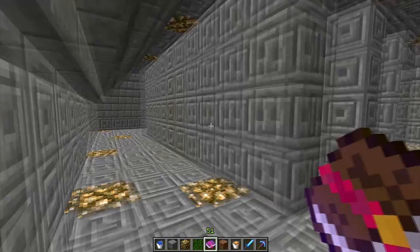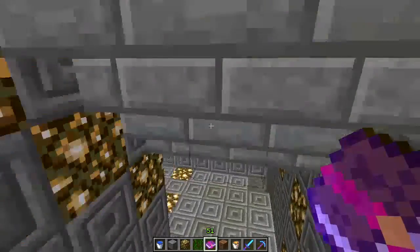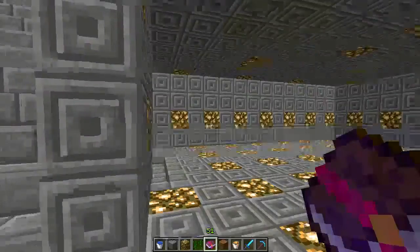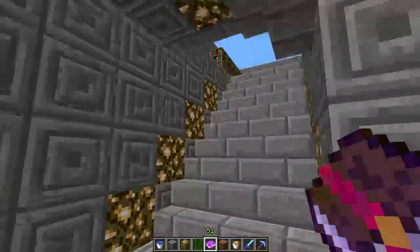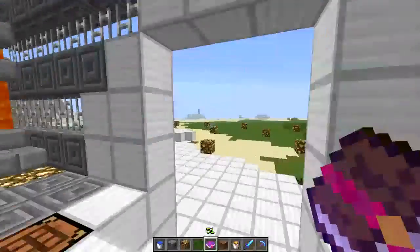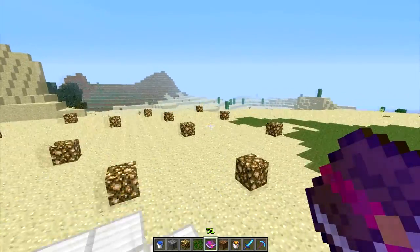I'm going to have an economy here, so this is going to be like shops — you guys can come up here, buy and sell your stuff. You guys can buy ranks, but you won't be able to sell ranks. I'm also going to do an auction, so if you guys are far away and don't want to come here, you can auction your stuff, or if you don't like the prices here, someone else might buy it at auction.